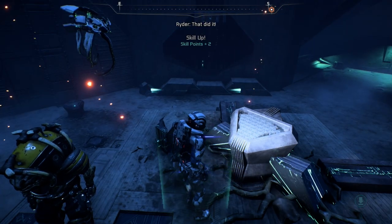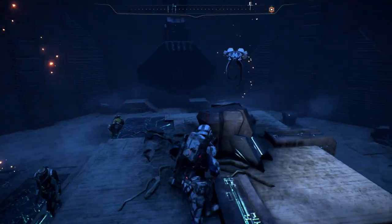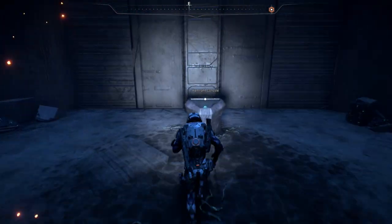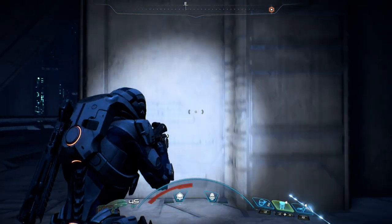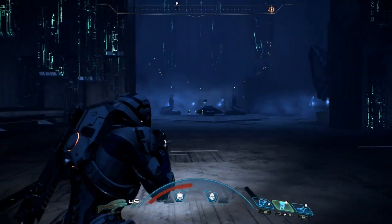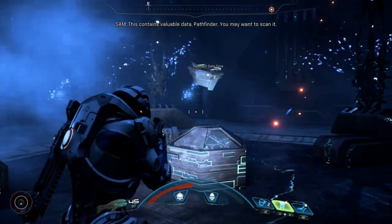Once you have left Vold, you will head to Elaaden. There are two data cores to pick up on this planet. The first will be inside the vault in the northeast corner of the vault. In the same room as the glyph chest, you will find a remnant console that will open the door. Simply activate the console and head through the door where your prize awaits. I have a full guide on this vault including all the glyph puzzles that will be linked in the description below.